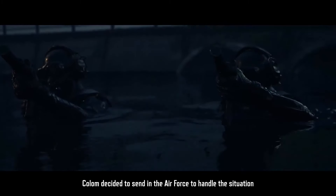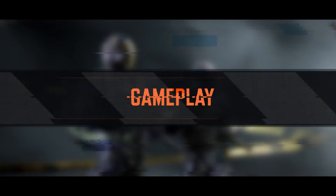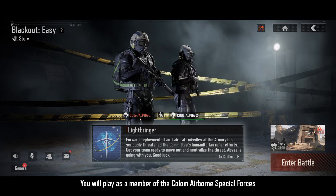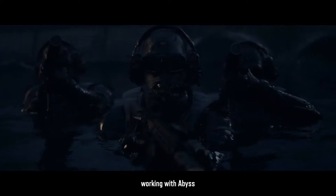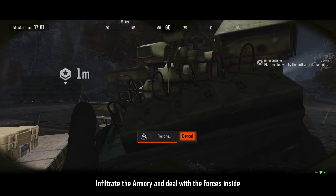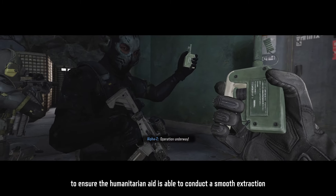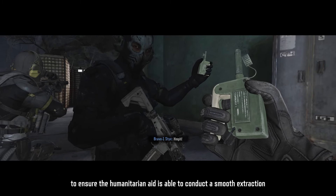Colum decided to send in the air force to handle the situation. You will play as a member of the Colum Airborne Special Forces, working with Abyss. Infiltrate the armory and deal with the forces inside, to ensure the humanitarian aid is able to conduct a smooth extraction.